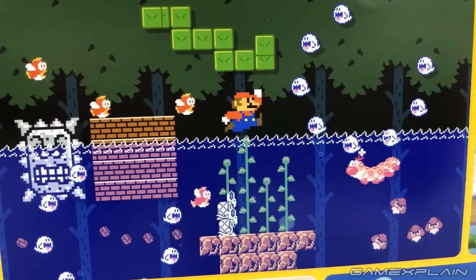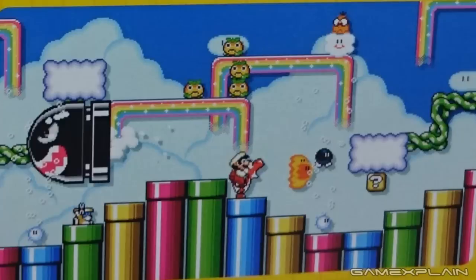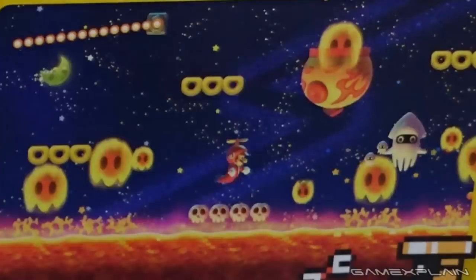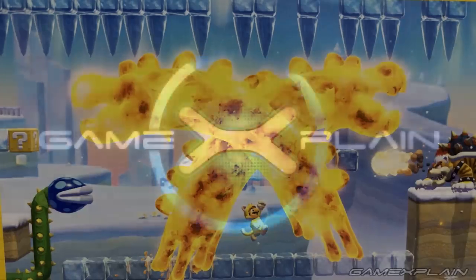So that's everything we could catch in these Mario Maker 2 screenshots. For even more details check out yesterday's video and our one-and-a-half hour analysis. Did you guys catch anything that we missed? Let us know in the comments below, and be sure to subscribe to GameXplain for a lot more on Mario Maker 2 and other things gaming too.